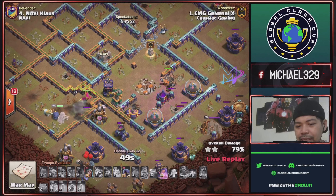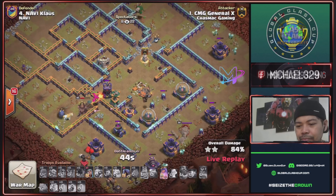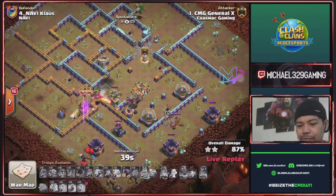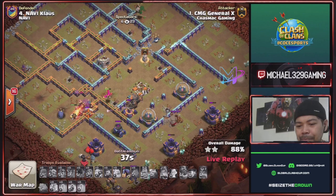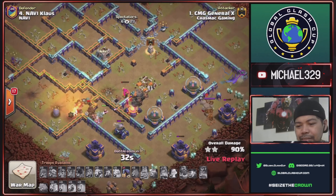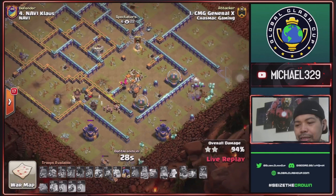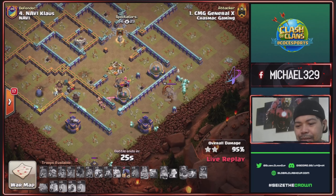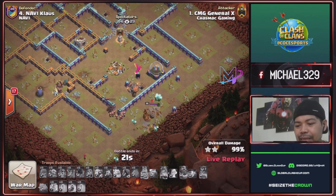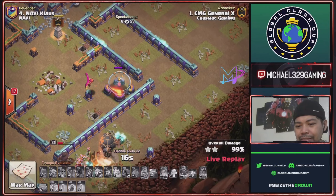Phoenix up since king is down — queen still has ability. Rocket loon will take this ground expo. Hoping queen survives — queen ability! Phoenix against this ground expo. Queen will take this mortar and ground expo with 26 seconds time remaining — all defenses down except for this king and this storage for a three-star hit!